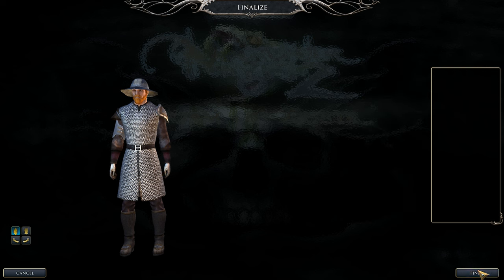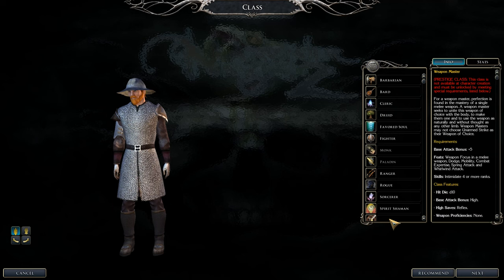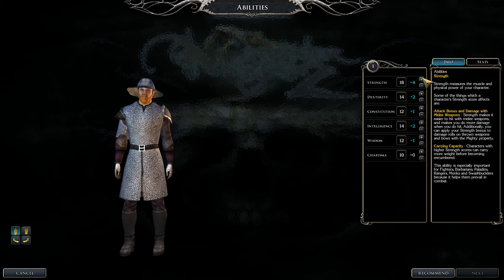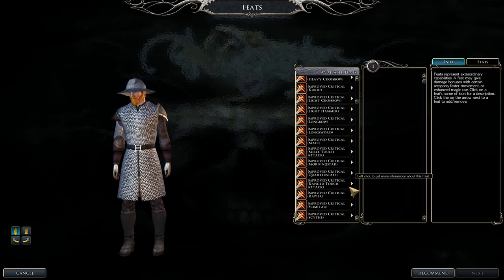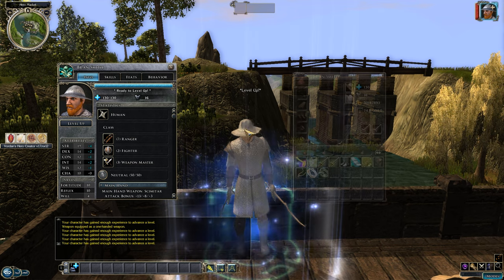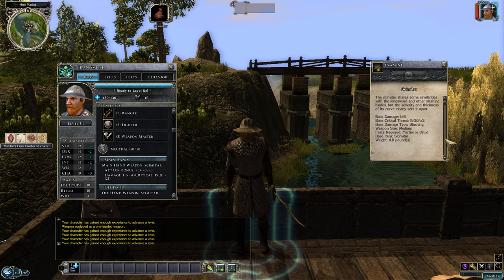Continue leveling Weapon Master. Keep up the usual skill suspects: Diplomacy, Spellcraft, and Tumble. Diplomacy is very useful in Neverwinter Nights 2 campaigns. You'll start noticing very good feats down the line. Put your points into Strength — that is seriously important. If you can't do cross-class skills, work on Hide and Move Silently. We get Improved Critical on our Weapon Focus weapon, giving a better threat range — for example, 18-20 base drops to 15-20 on the character sheet.